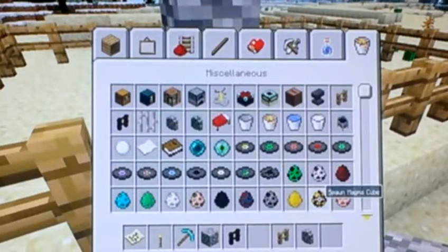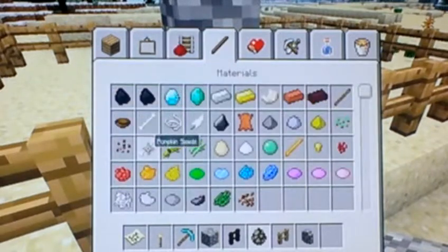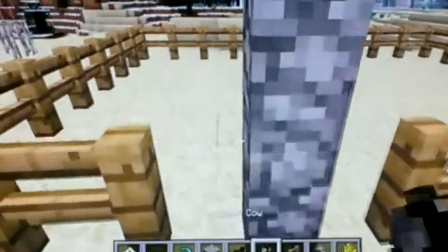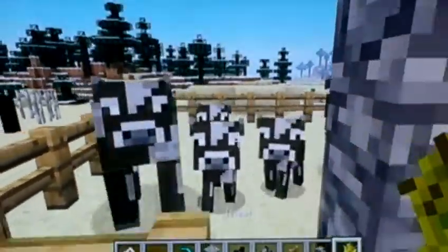I will show you — I will spawn a cow. And some wheat. So here's our little cows. Here's the wheat.